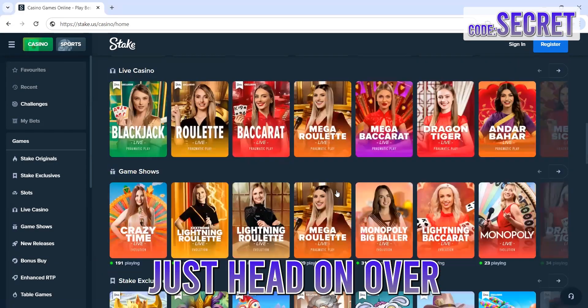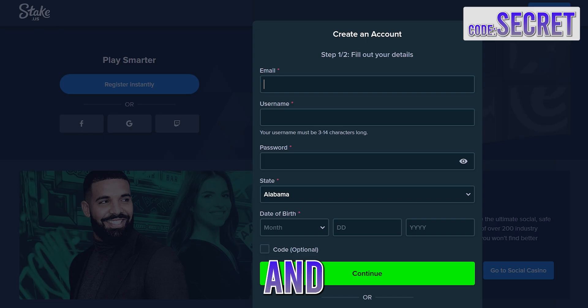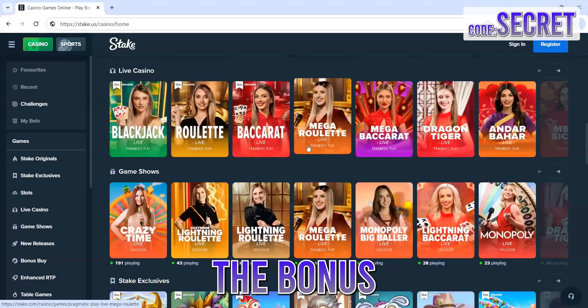Here's how to activate it: just head on over to Stake.us, click on Register, input your details, and then don't forget to enter SECRET as your code. Once your account is up and running, the bonus is all yours.